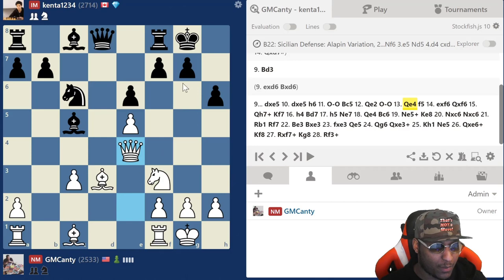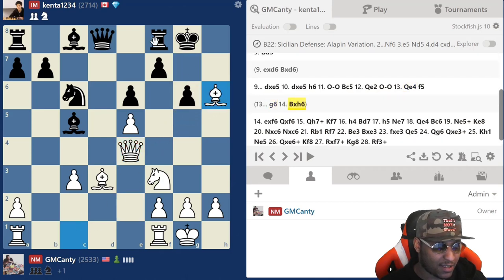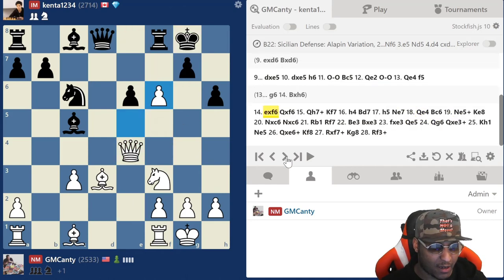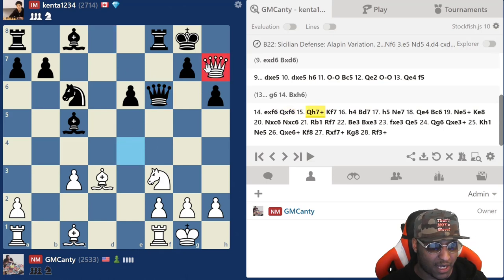I hit him with queen e4 — I'm already going to win a pawn. If g6, bishop takes h6 and the rest is history. We're trying to swing in here as quickly as possible, maybe even rook lifting. He played f5, which is understandable — he calculated this pretty well. I hit him with the check because if I don't, he's not going to allow me to ever get it.